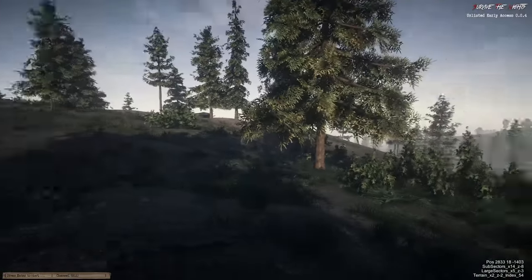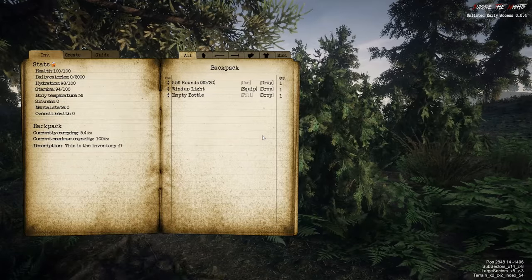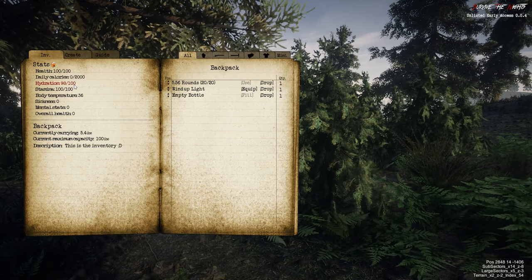Usual controls, first person only, hardcore survival. My stomach is growling. How do I bring up my inventory? There we go. Stats: health 100, daily calories zero out of two thousand — so I am pretty hungry. Hydration too.